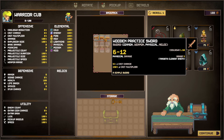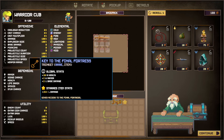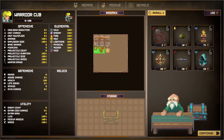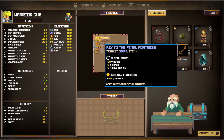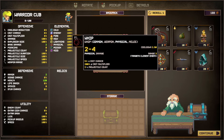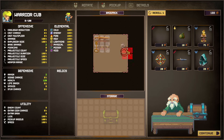Like this wooden practice sword. There's also the Key to the Final Fortress — a rare trinket item that gives health, armor, and base damage. The start item gains 25 damage, and you can rotate with the mouse wheel. Now it's attached and boosting the damage of the sword.